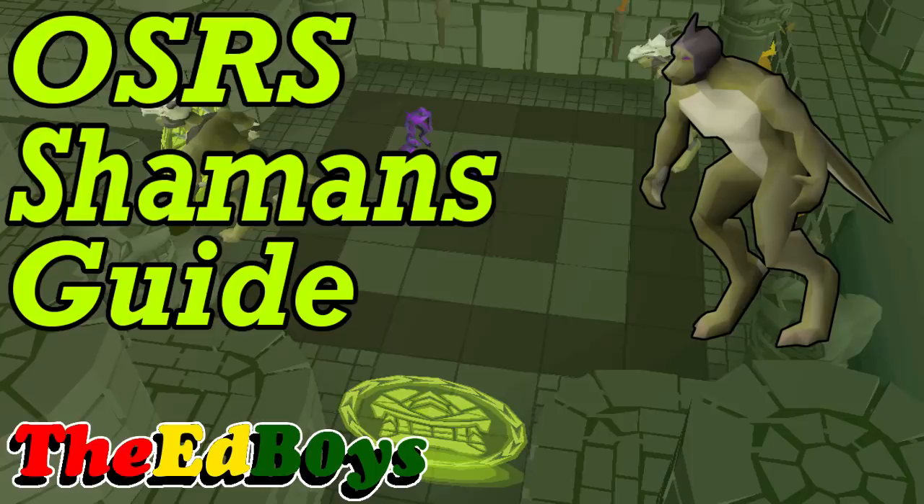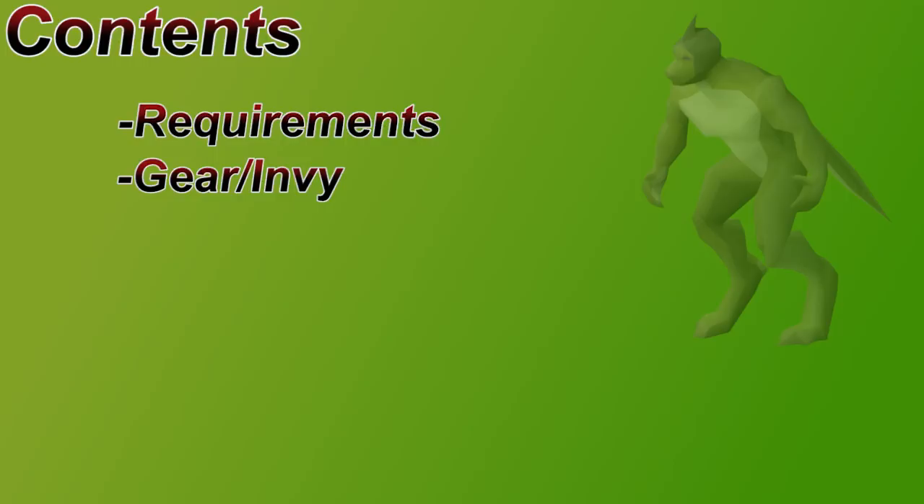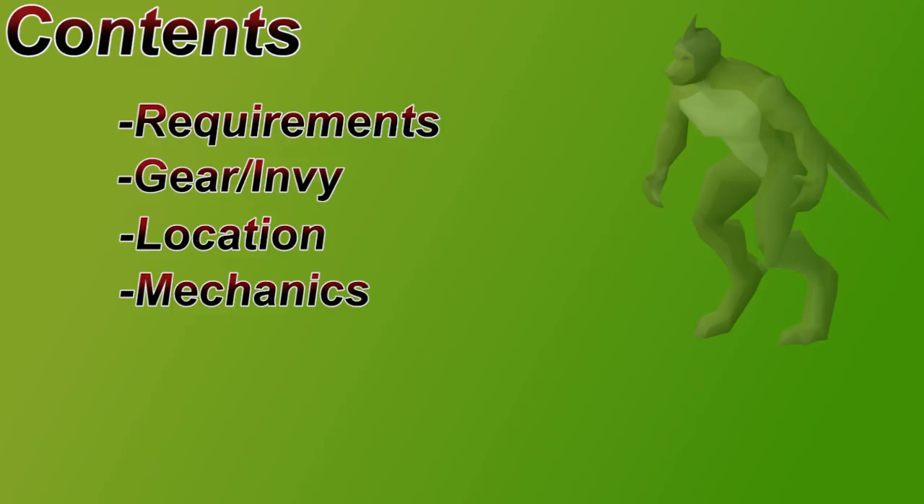Hey everybody, it is Dak here from the Ed Boys and welcome to my OSRS Lizardman Shamans Guide. Shamans are a pretty strong monster that live on Zeah, mostly in the Shayzien house. They're pretty easy to fight and they drop the coveted Dragon Warhammer, which is why most of you are likely here. In this guide I'm going to start with the requirements and recommended stats before jumping into gear and inventory setup. Then I'll talk about how to get to the shamans and their mechanics. After that I'll discuss a typical trip and then the possible loot.